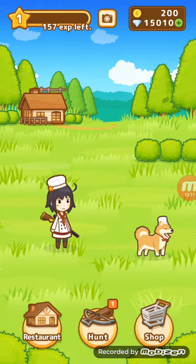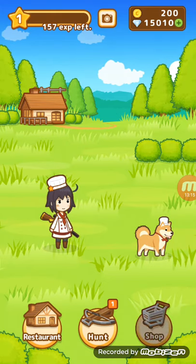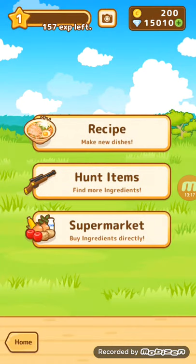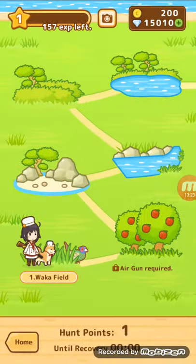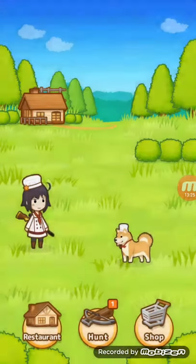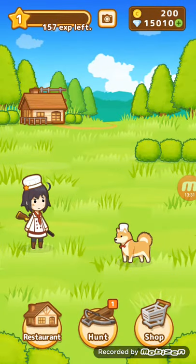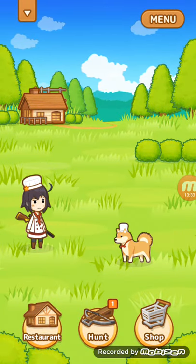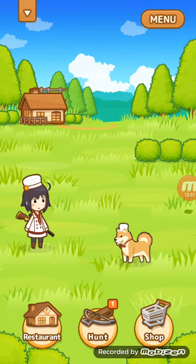Basically, a quick overview of this game: you have a restaurant, your hunt, and your shop. The shop is where you can buy recipes, hunt items, and supermarket ingredients. The hunt is where you can go ahead and hunt for different animals. Then in the restaurant, this is how you make all your food to serve to customers that come by. I'll go ahead and make a complete gameplay video on this game.